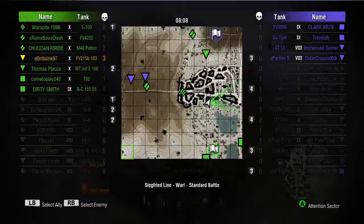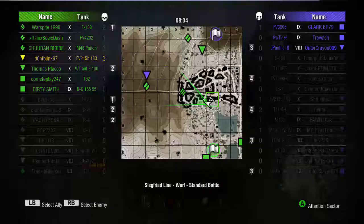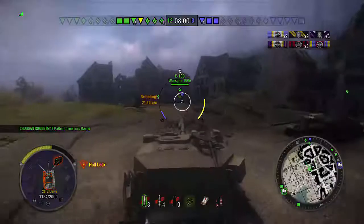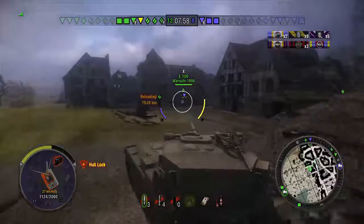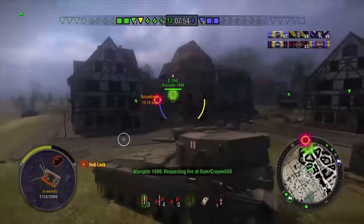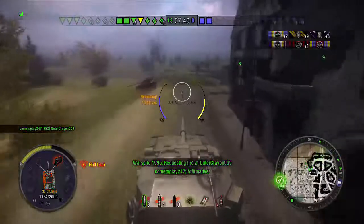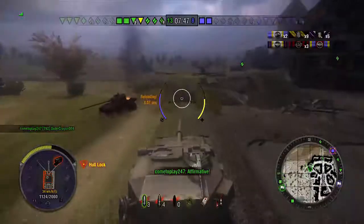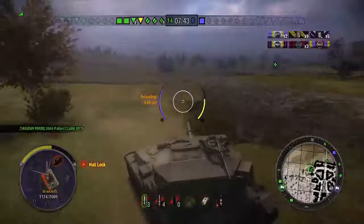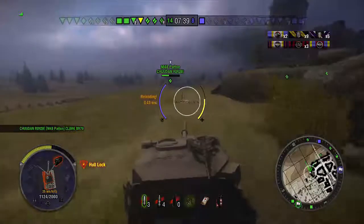Back to the HESH. Looking at the enemy team — that Waffenträger is on low health, yeah he's dead. The remaining tanks aren't worth any gold shells. So if you have a 183, perhaps some AP. It'll save you some money — still has 310 millimeters of penetration with around 1100 average alpha, I believe. Still plenty of alpha damage to make it useful.